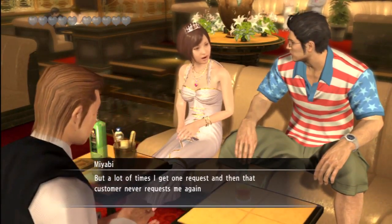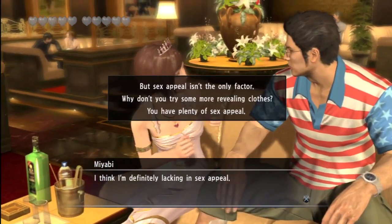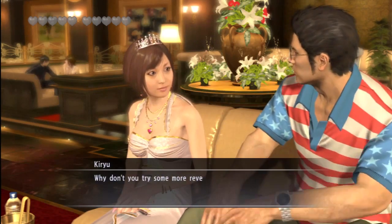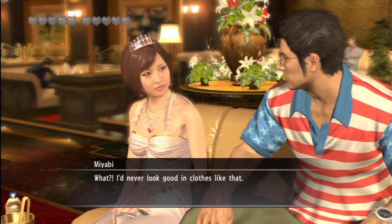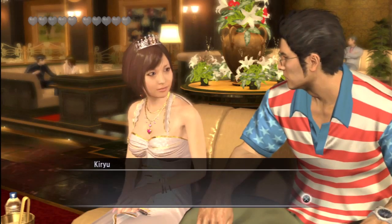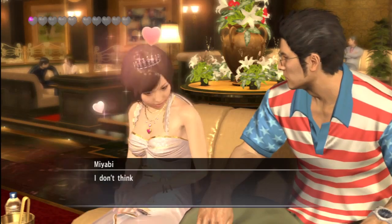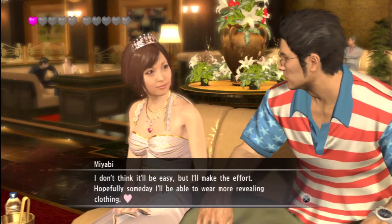That orange juice was $10 — that's really expensive orange juice. It's all the way from Florida. Imported. So she's asking about the sex appeal again. Why don't you try some more revealing clothes? Because that's what every girl wants to hear — just put on less clothes and you'll look far better. Probably the worst possible thing we could say. Kiryu's trying it. And we just got a full heart for that — that was the best possible answer right there.